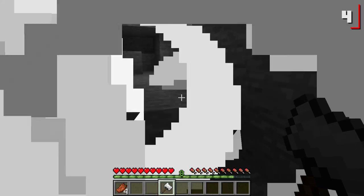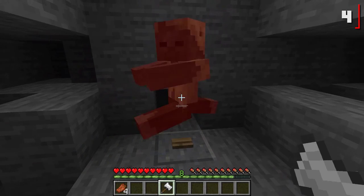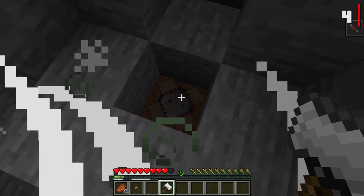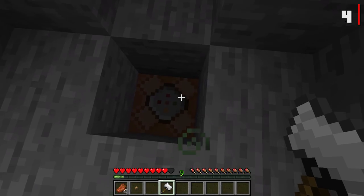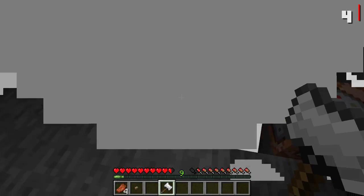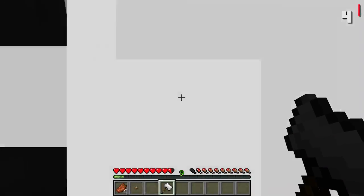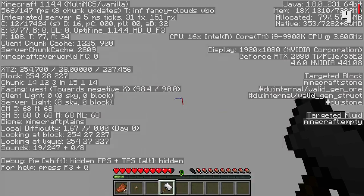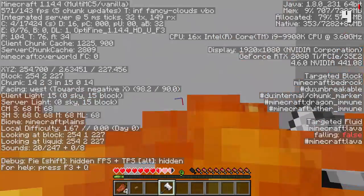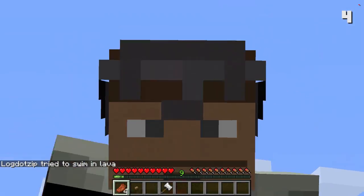You can just flat out destroy nearby blocks. Can you destroy buttons? I just pressed the button by mistake. Can we destroy command blocks? No command block destroying — so sad, probably for the best. But you could use this to very, very quickly make it to the bottom. Look at my Y level: 30, 25, 20, 15. This is great — I am on fire. Don't use the hammer near lava.